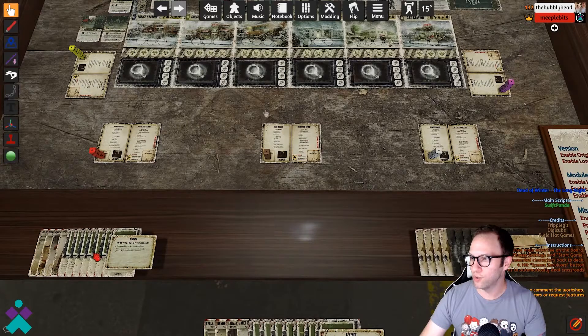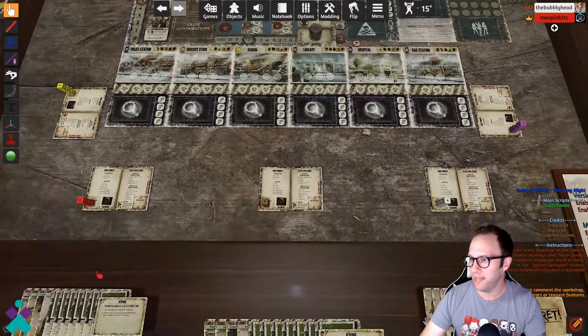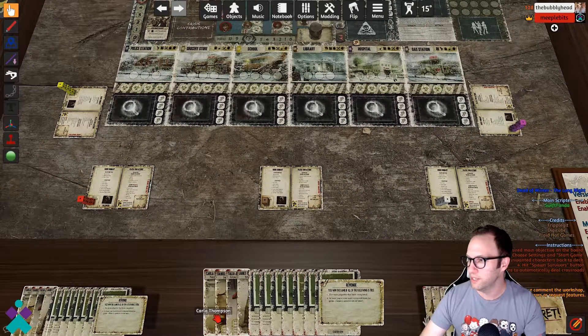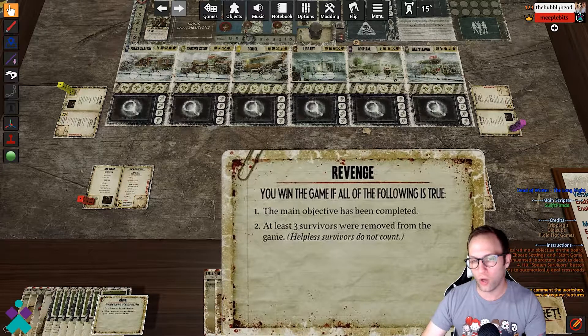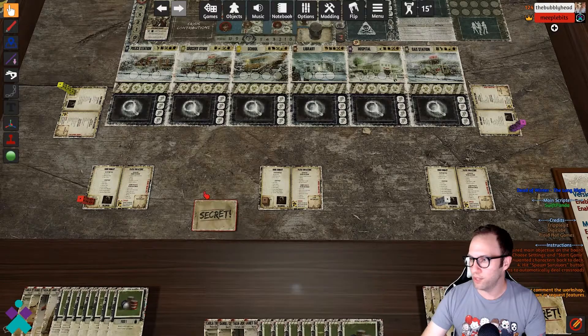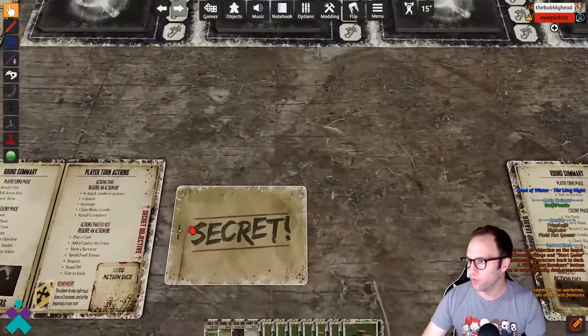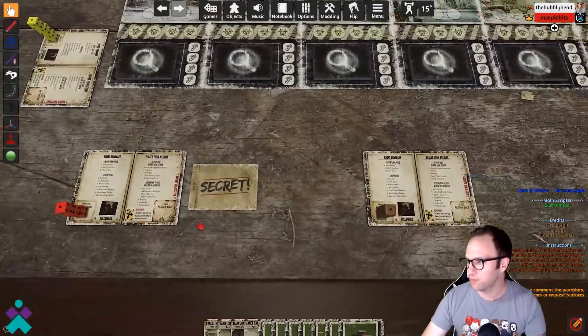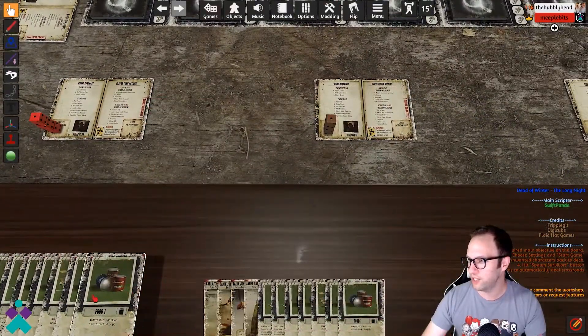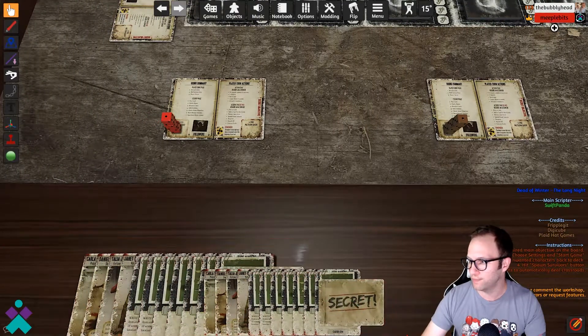It's then going to grab and deal out all the different elements required in accordance with the setup and the number of players. We've just been dealt our hand along with our secret objective. You could put your main objective on the right side in accordance with the rules, or just keep it in your hand — whatever works best for you.